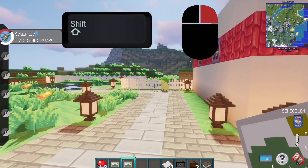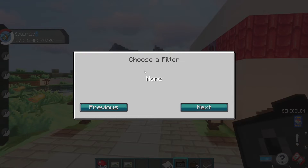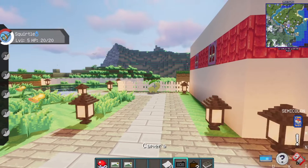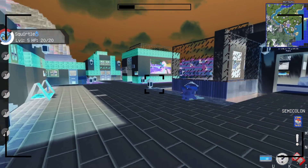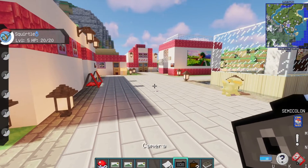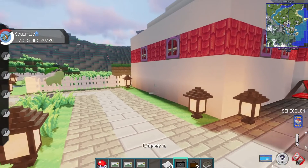If you hold Shift and right-click with the camera, you'll get a setting for filters. You have different options — here you can go inverted. Let's see what that looks like. Whoa, that is pretty cool! Take a picture right here and then look at the image — it looks like that.